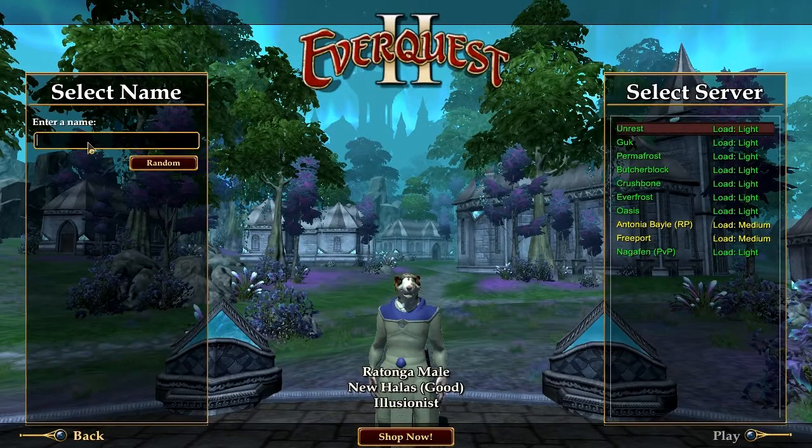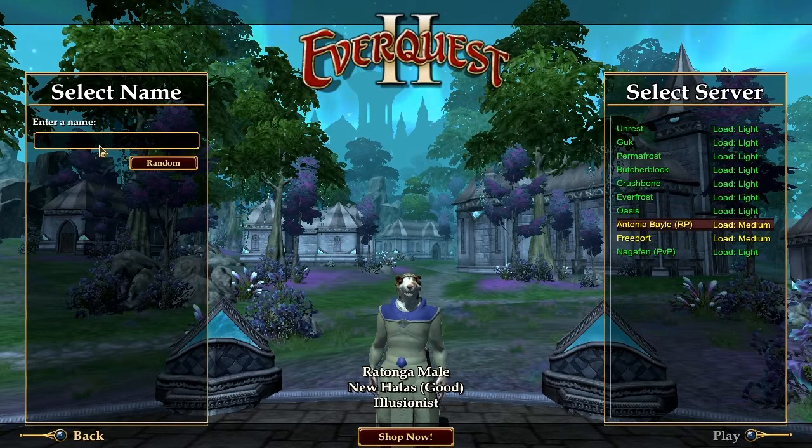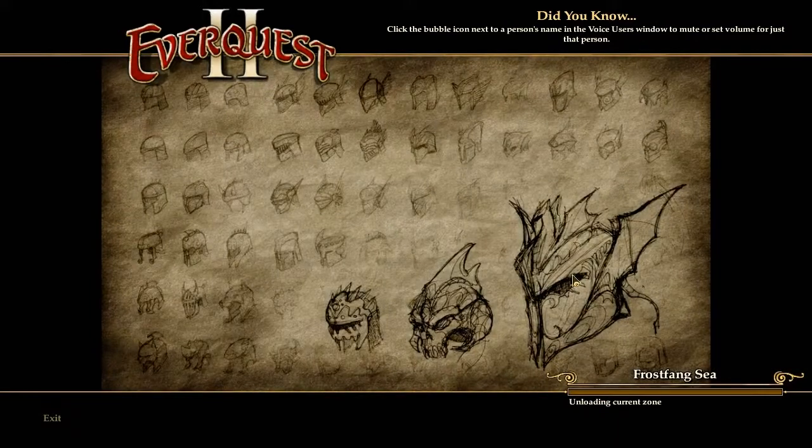We're going to need a name for our Rotonga Illusionist, and we're going on the Antonia Bale server. Let's check out what they've got for random names — a buffalo? After cycling through options like Scoob and Scoof, let's try Scoor. Probably not going to work, but we'll give it a shot. Yeah, it worked! Nobody picked it. I guess it's kind of a weird name, but I'm a weird guy, so it works for me.